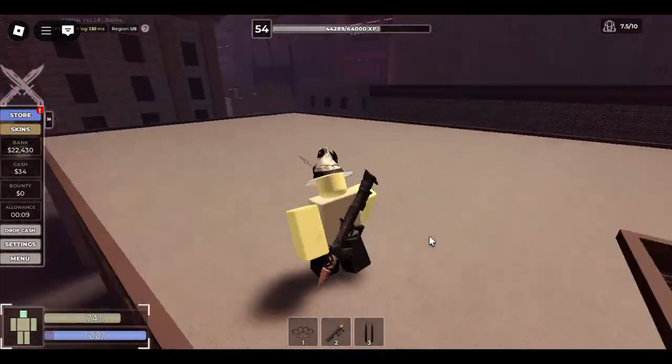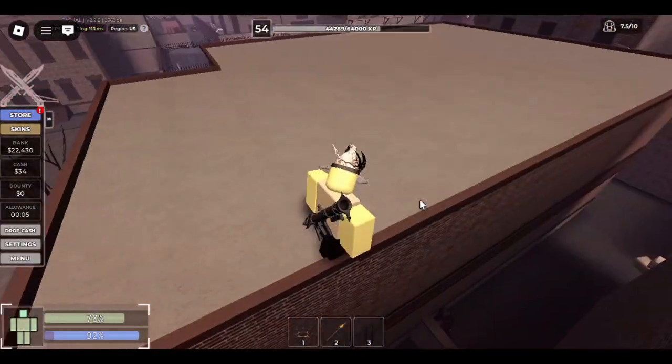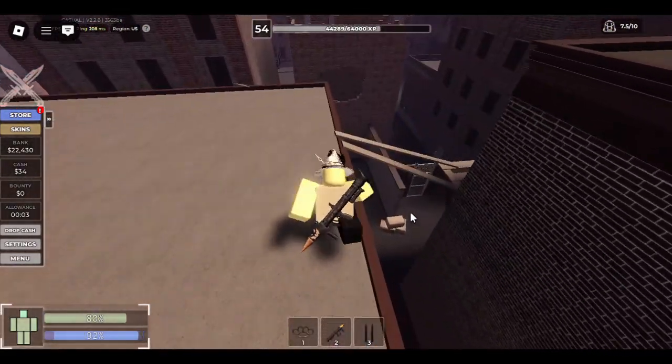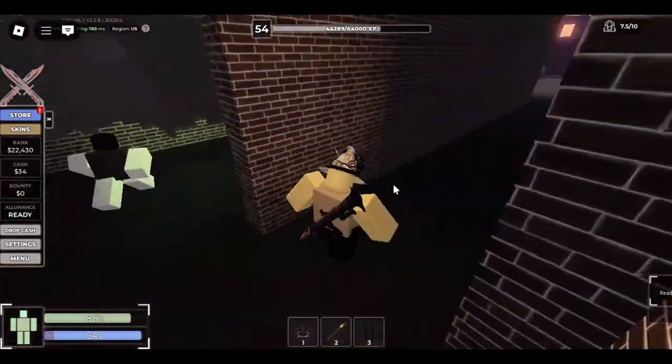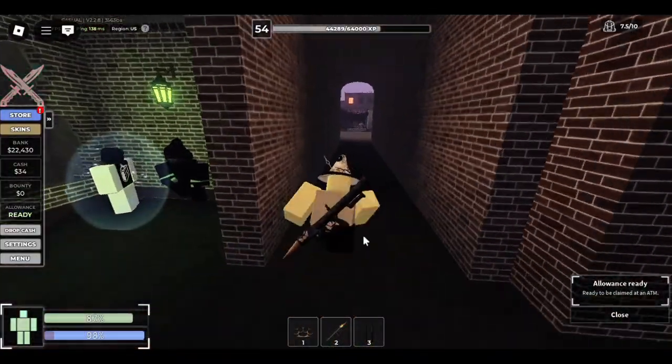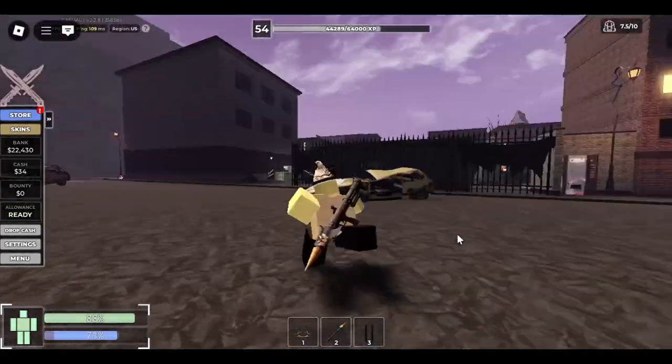I took 31 damage from that rocket jump. The rocket jumping damage is actually kind of similar between the two, probably because both amounts of damage dealt from both launchers are pretty similar. With the Howl's Launcher Mark II, you take about 28 damage from a rocket jump.